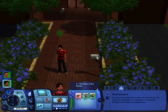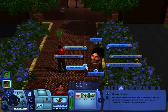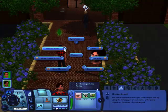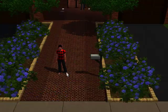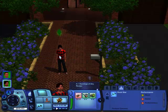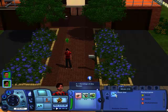Then you hold down Shift and click on your mailbox, and click on Set Career. I'm going to do Music, Electric Rock, and then you can choose which level. I'm going to choose the highest, which is Rockstar, which is level 10, and it will make you have level 10 of your music career.